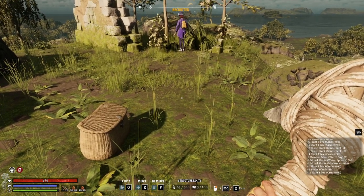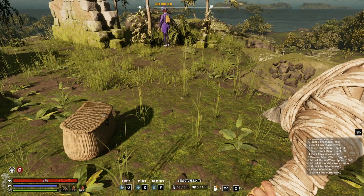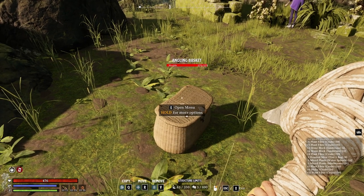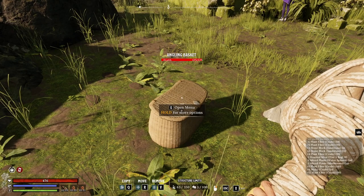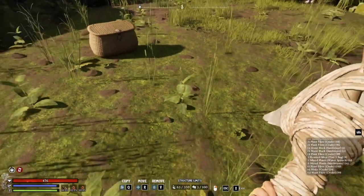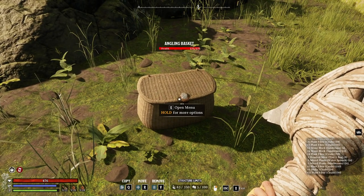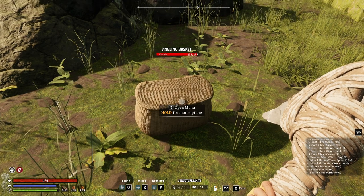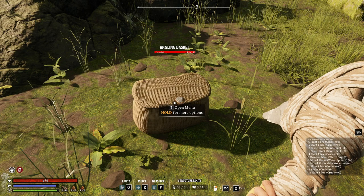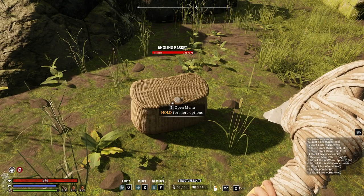A big thing people don't think about: there are a lot of items in this world from points of interest. If you see something has a name or health bar, that means it's an item you can interact with. You might loot a chest, grab everything inside, and walk off — not thinking that the box itself is made of materials you'll want. When you finish collecting from a loot box, smash the chest. If a point of interest has campfires or other structures, smash those too — they'll give you back half the materials, and they're generally the more expensive materials you'll need.